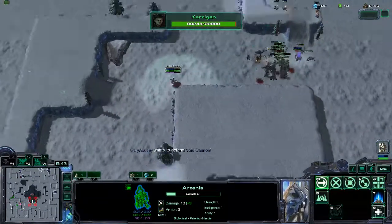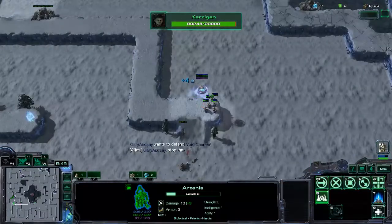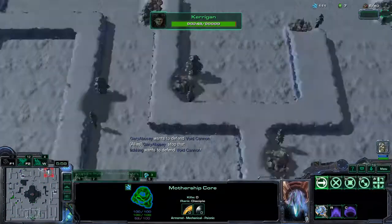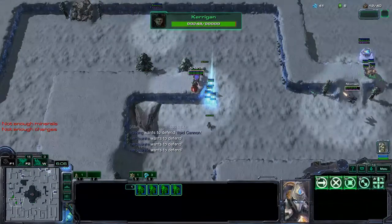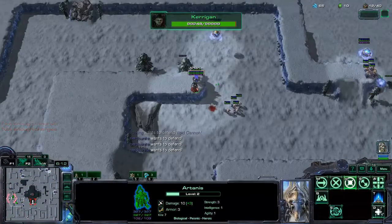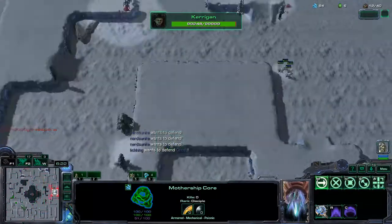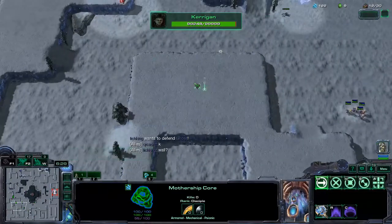I can run away because that's the meta right now for Artanis — that's super fast. I'm in a hold position right here, hopefully they don't find it. I have these adepts on hold position here, and then I'm going to have these adepts go there on hold position too. 4 Mothership Cores is good — anywhere between 4 to 6 is good before making your first Mothership.